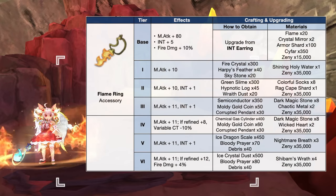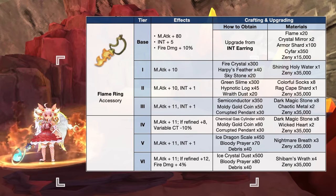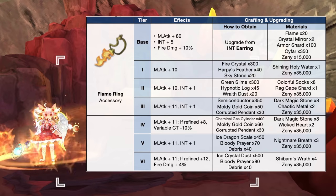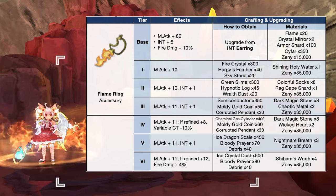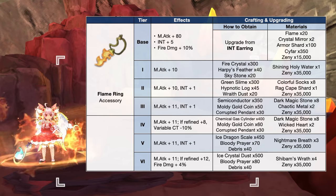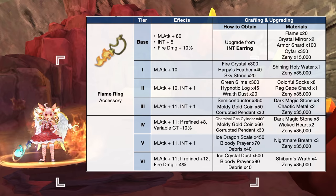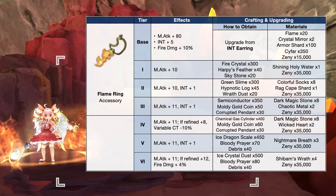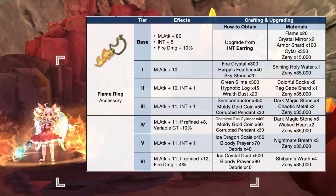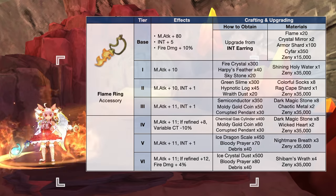First up, we have the new tiers for the flame ring, which is the upgrade of the int earring. It can now be upgraded from tier 1 to tier 6 using the following materials. These additional tiers will significantly increase the magic attack and int it grants. In addition, upgrading it will reduce variable cast time at plus 8 refinement and increase fire damage at plus 12 refinement. A tier 6 flame ring will also be used as material in the synthesis of other magic attack accessories.